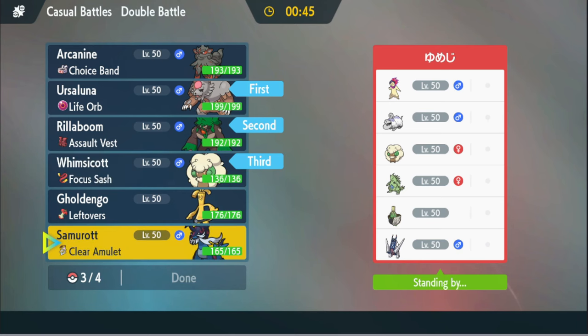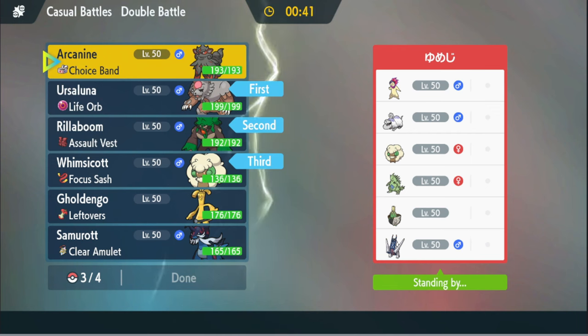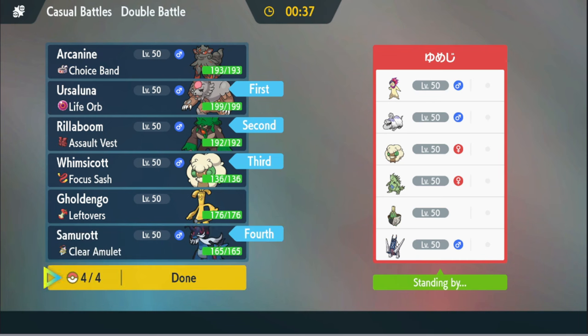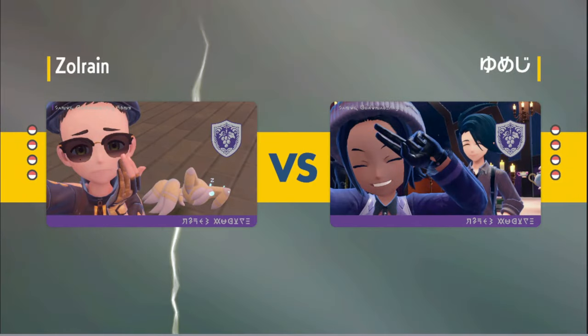I need to bring Samurott, but I want to bring Arcanine. We're going to bring Samurott instead. The reason I'm bringing Ursaluna in the front instead of Arcanine — which is really good into this — is that I can Fake Out. Arcanine could have been okay here, but I wanted to bring Ursaluna just because I can Fake Out.